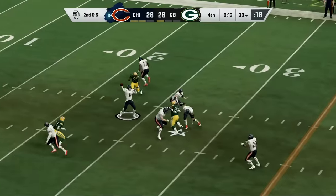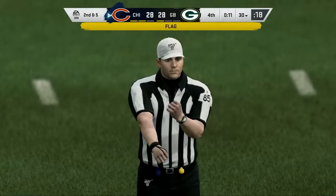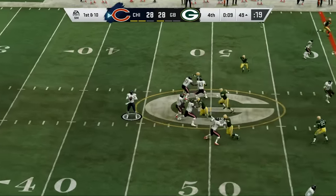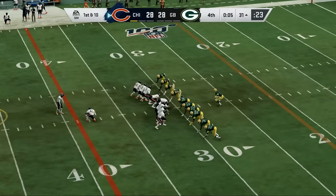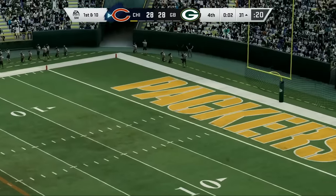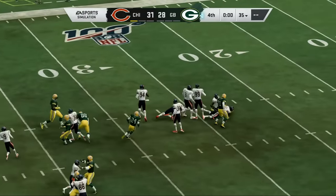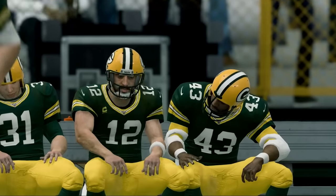Jay Cutler dumps that one off to Matt Forte, and there is a flag — face mask on the defense, 15-yard penalty. Chicago just outside field goal range after that penalty; Jay Cutler lets it fly and that puts them into field goal range. This is going to be Robbie Gould from just about 50 yards out — his kick is up and it is through. With just one second left on the clock, Chicago kicks off to Randall Cobb, who needs a kick return touchdown and gets absolutely nothing. And with that, the Chicago Bears win one of the craziest games in NFL imperialism history.